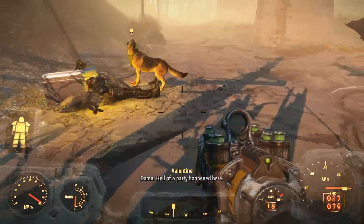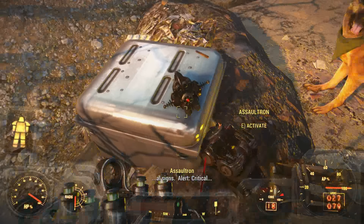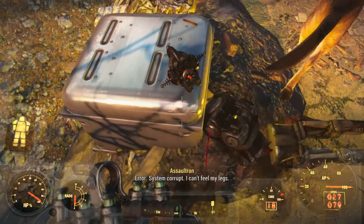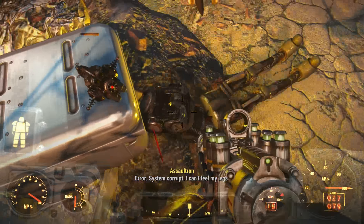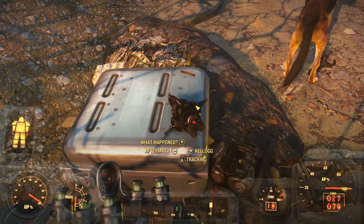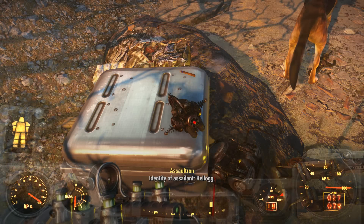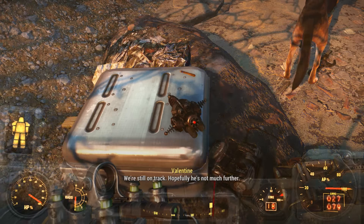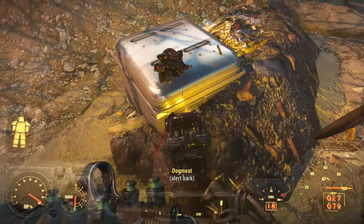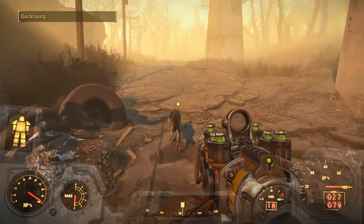We find a broken robot that seems to be critically damaged — it says it can't feel its legs. We interact with it and ask about Kellogg. It confirms: identity of assailant — Kellogg. We're still on track. Hopefully he's not much further. The robot then seems to completely stop mid-line.